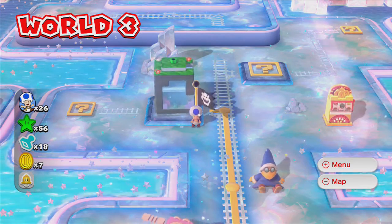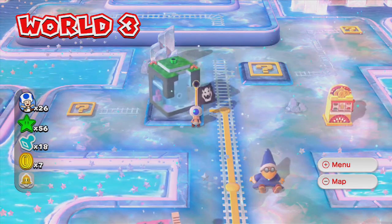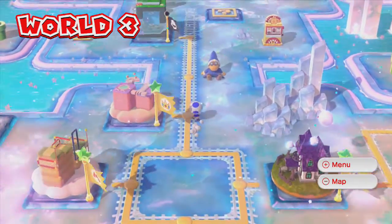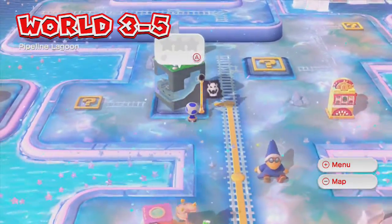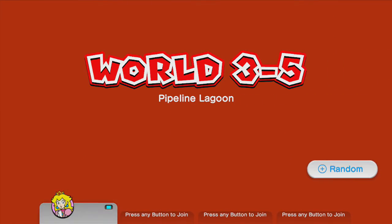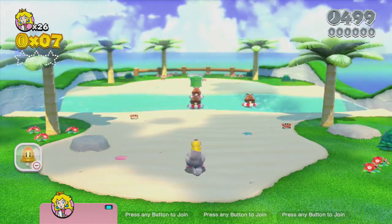Hello everyone, and welcome back to Let's Play Super Mario 3D Land. In the previous video, we took down basically a ton of World 3. We got everything 100%, including the Golden Flag Poles. In this episode, we're going to 3-5, Pipeline Lagoon. We're going to see who we get as a random character. We got Peach again — we're getting Peach a lot, it seems.